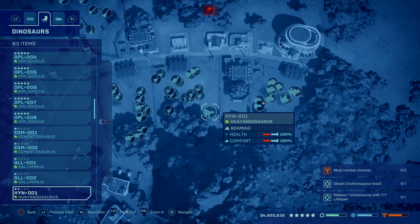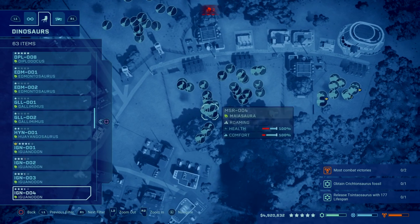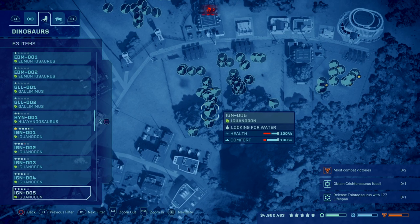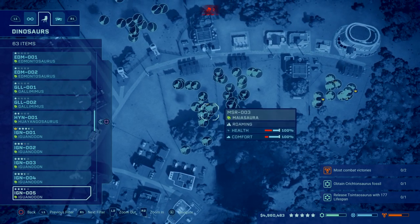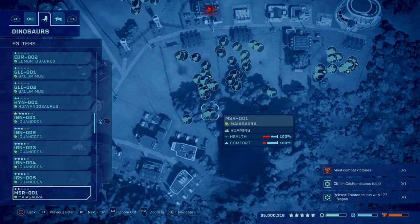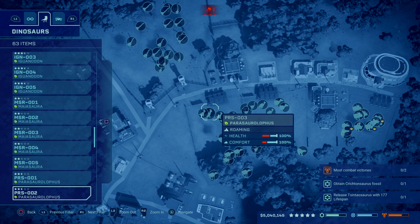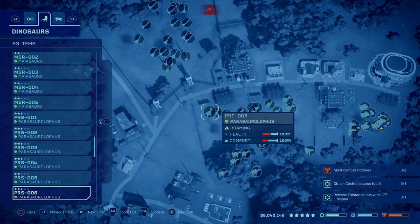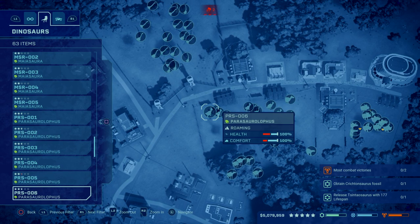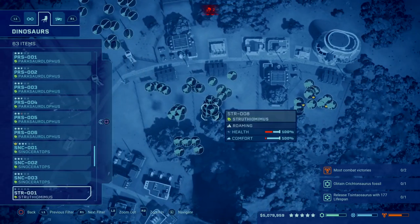I really like this enclosure — I use a lot of Iguanodons. Their space requirements aren't very high so you can make a pretty small enclosure; just adjust the size once you get one in there and you'd be surprised how small works. I put five Iguanodon in this enclosure with five Maiasaura, and six Parasaurolophus — all in the same enclosure. Then over here in the ceratopsids we have three Sinoceratops.